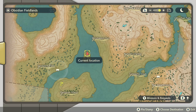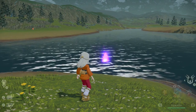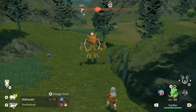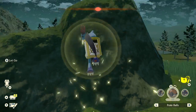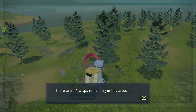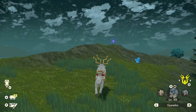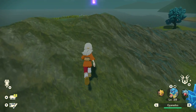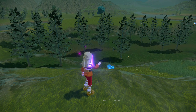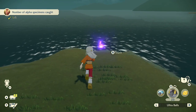Head south, and the next Wisp can be found on this small island near Windswept Run. Head west, and the next Wisp is found here in Sandgem Flats. The next Wisp can be found at the southern part of Ramanas Island. From there, head south to the very tip of the map here, and a Wisp can be found right beside an alpha Lopunny.